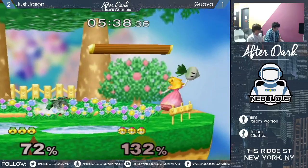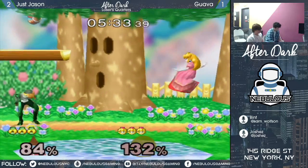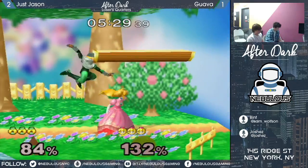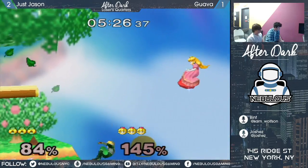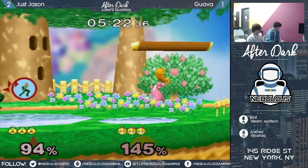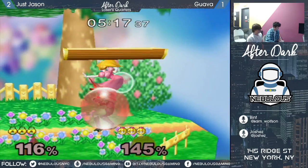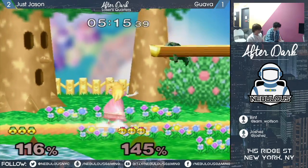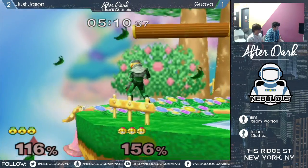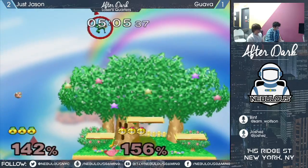What we've seen so far in this set is some aggression from Guava, and Jason has been, for the most part, spaced outside of Guava's approaches pretty well. He's been able to play a little more patiently. Guava's been giving up center stage, just kind of going for some pretty aggro moves. But it's been pretty even for the most part.